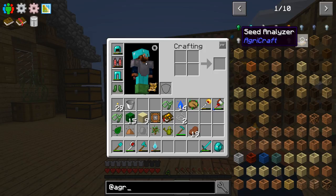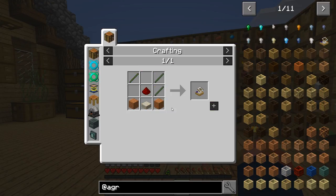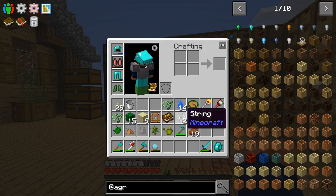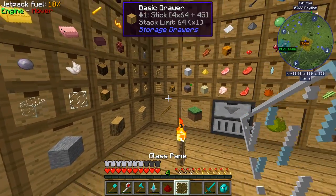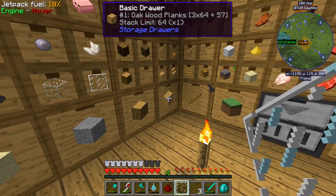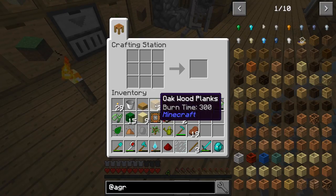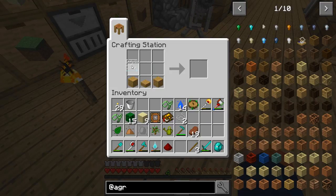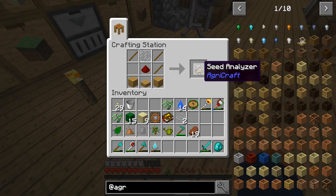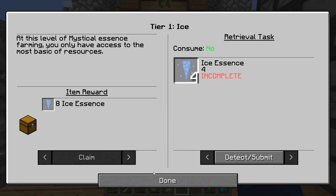The AgriCraft research analyzer — this guy right here. It takes sticks, some redstone, glass pane — simple stuff that we have. Glass pane at the top, three sticks, plank, two pieces of wood — bam, seed analyzer! Sweet, we got a quest unlocked. What does that give us? The seed analyzer gives us 32 bone meal — that's not bad. We'll take all of that.